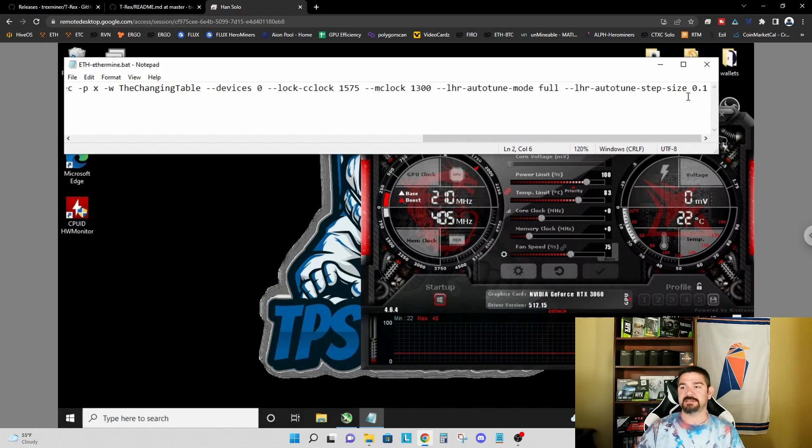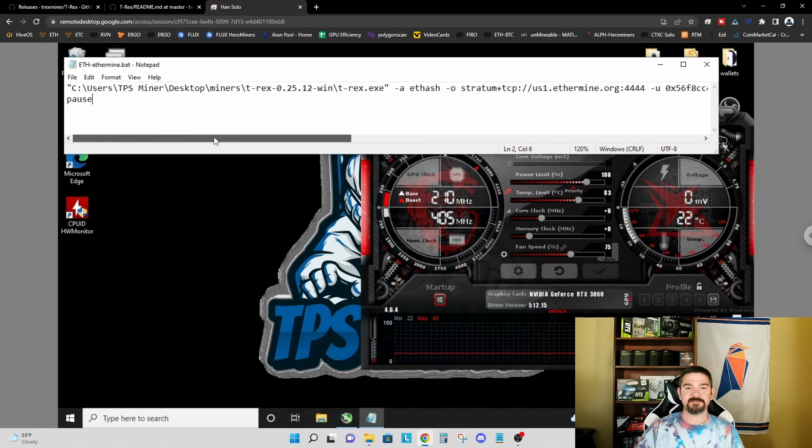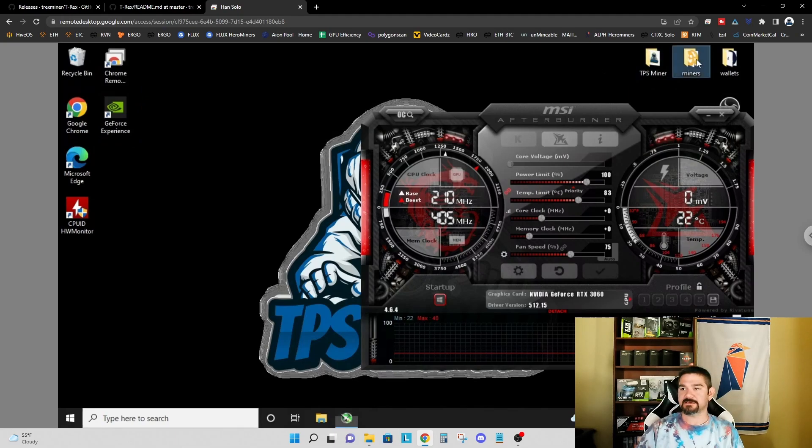Setting the autotune step size to 0.1 means when the autotune mode tries to adjust the LHR percentage either up or down, it limits the step size to 0.1 percent. The default is 0.5, so you'd be stepping in larger blocks. By limiting to 0.1 percent per step, it may take longer to increase the hash rate, but when tuning down it also means we step down in smaller increments — so we might only drop 0.1 percent to stabilize instead of jumping down a full 0.5 percent.